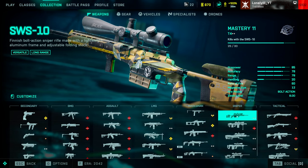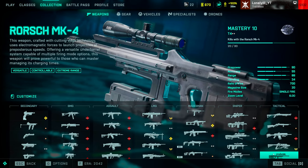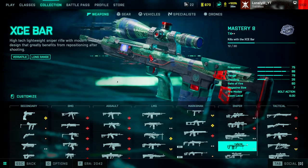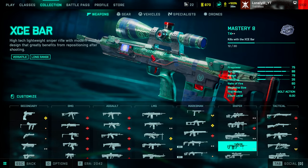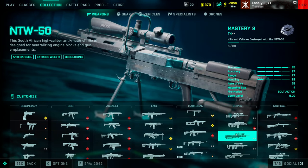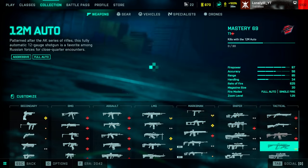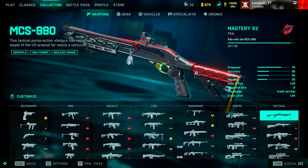For sniper rifles — the same thing I said in my last best guns video applies: if you want long-range sniping, all sniper rifles are actually bad, and the best is still the Torsik MK4 for range shooting. For aggressive sniping the XCE Bar is really good, or the SVS10 — it comes down to personal preference between those two. If you want to annoy people, use the NTW50 for one-shot body shots. For actual long-range sniping without the delay of the Torsik MK4, go with the DXR-1.